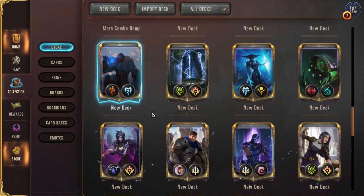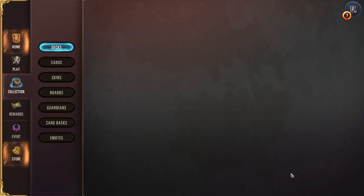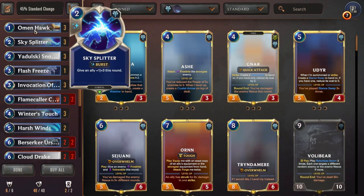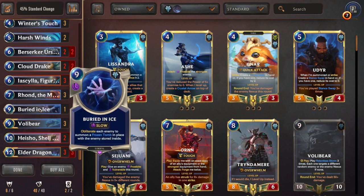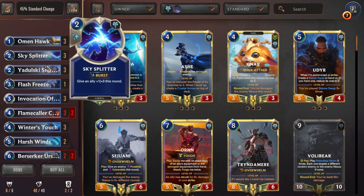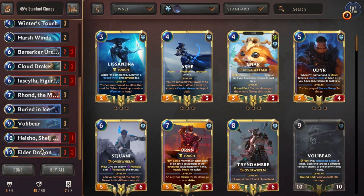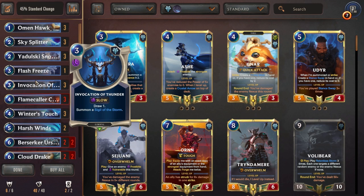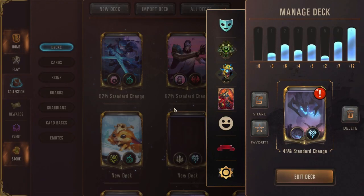Understanding your matchups and the way the meta has shaped is key. Against Ramp — double attacks into a ramp shell that just does not have sufficient enough control tools to deal with you. They have one Burden Ice that they can get lucky and try to draw. This version of the list doesn't even run Avalanche, for God's sakes. You have nothing to be afraid of into this ramp deck. Whoever built this deck — please, we run three Avalanches in this at least, just to maybe win games.